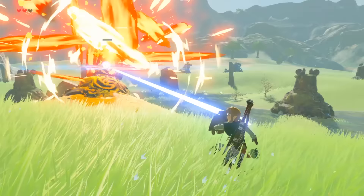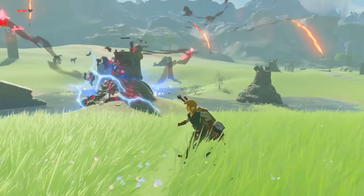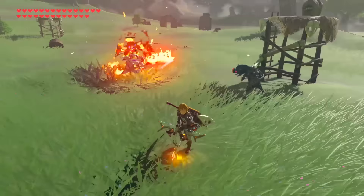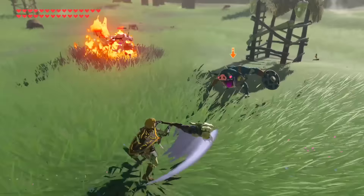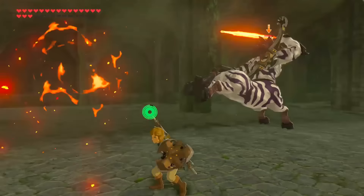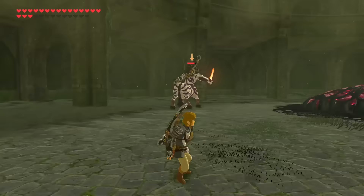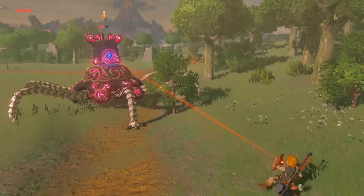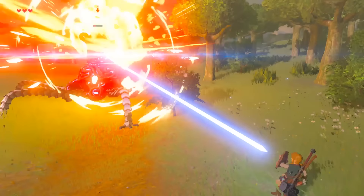These experience points are granted to Link whenever an enemy dies, regardless of how they perish — so this could be through a direct melee attack, or even any form of environmental damage, like drowning an enemy in water or watching them burn in fire. It doesn't even have to be Link that kills them, as long as they die within your near proximity, then it counts as a kill. The only exception is vanishing an enemy with an Ancient Arrow, as this attack does not count as a kill, but more so as a disappearance.